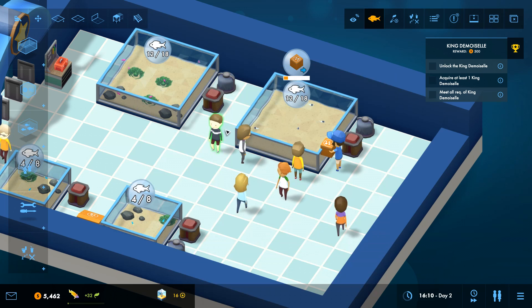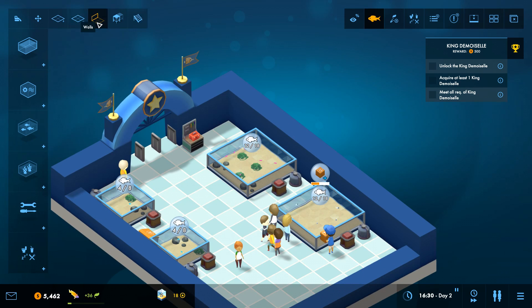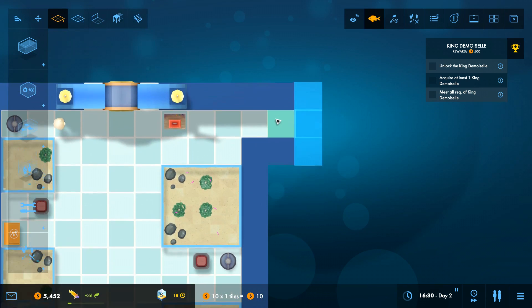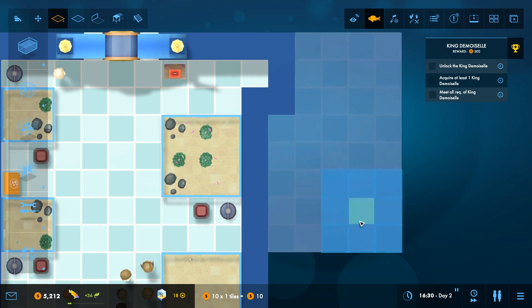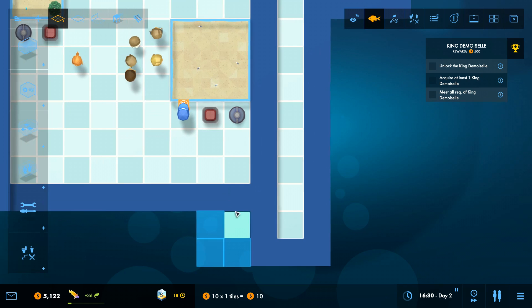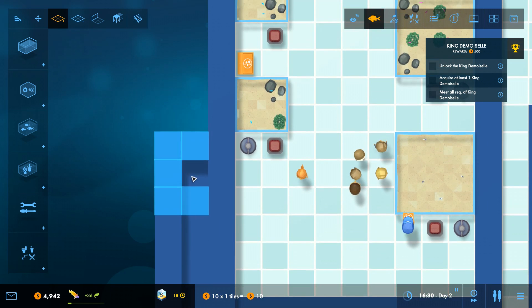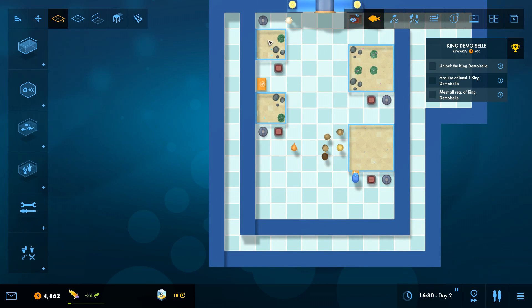I'm going to pause the game because I want to start expanding out a little bit. Our build options include walls, platforms, and stairs — platforms are to allow employees to access deep tanks, which we don't have yet. What I want to do is create a walkway all the way around our aquarium — I think that's going to be pretty smart. Over here we'll add kind of an employee room and expand out a bit to add the workbench. We'll go all the way around, and I'm going to put all the hardware away from the guests. We're going to put the aquariums inside the walls — they can still be viewed from outside — and I'll add another staff door so they have multiple entrances.